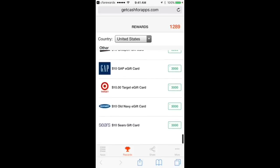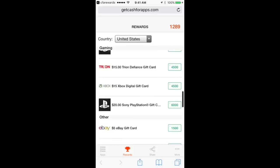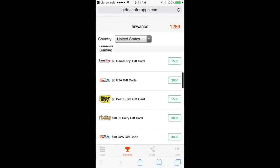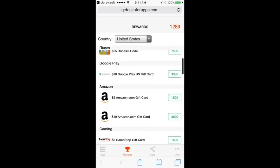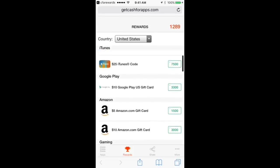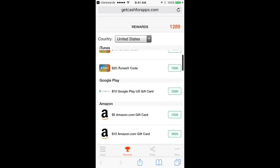Some of these gift cards and rewards are higher points because the better the card or the more value, the more points it will be. The best thing to do is download as many apps as you can. Also, you can help each other in the comments, on Twitter, or with your family by giving them your invite code — downloading it for each other, helping each other out. So right now if you're watching this video, drop your code in the comments.